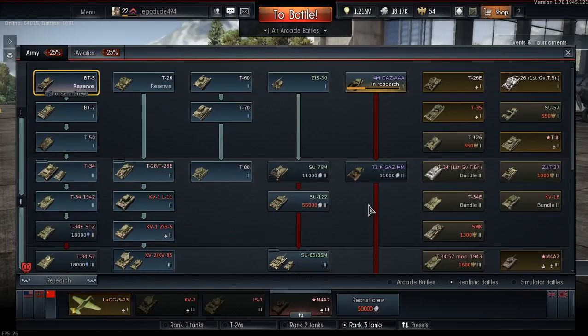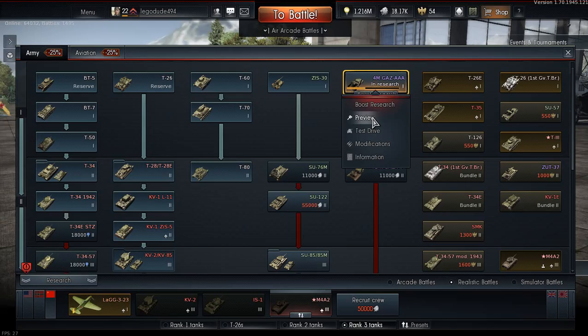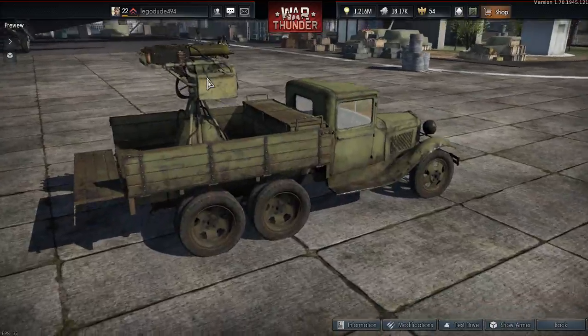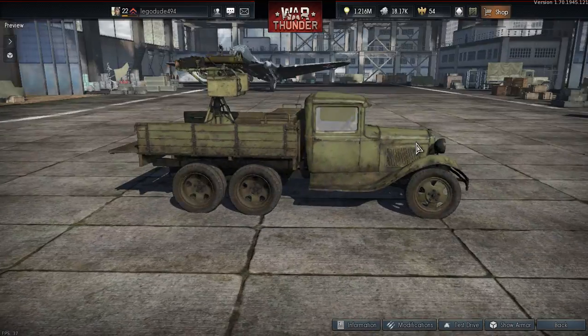Was there anything new in Russia? Oh yeah — you remember how you had the 72 GAZ 23mm flak truck at rank two? Well, now you've got a rank one version. It basically has four Maxims as the anti-aircraft. There it is. Wow. That's all you can really say about that — just wow. Russia strunk in the aircraft.